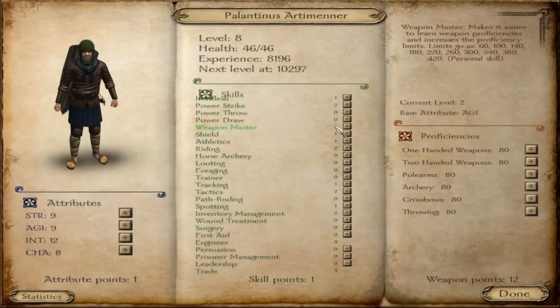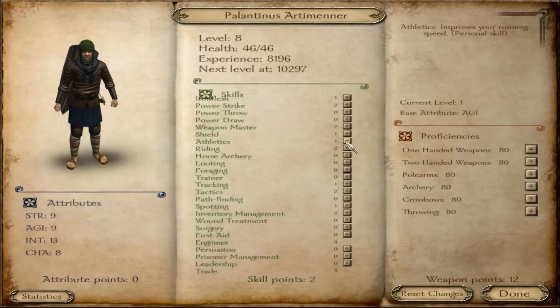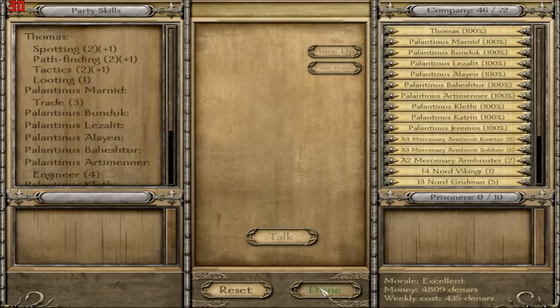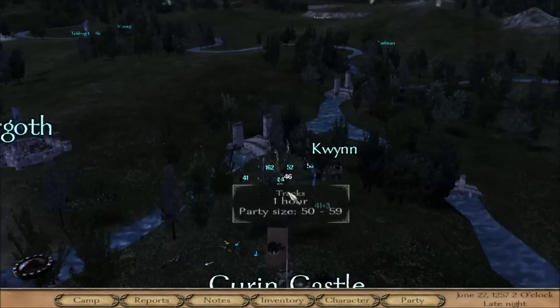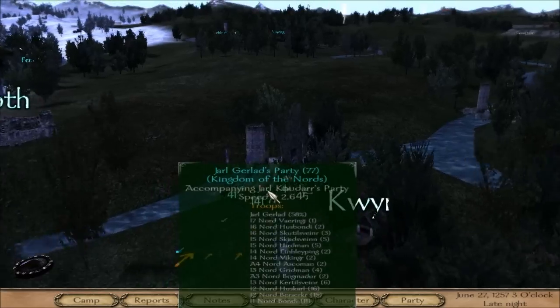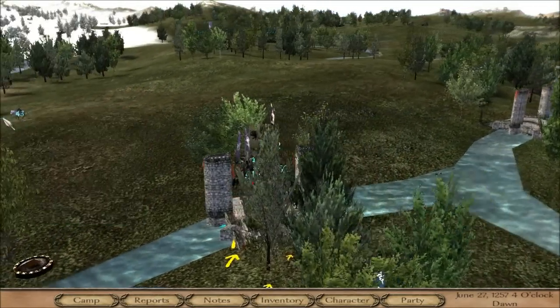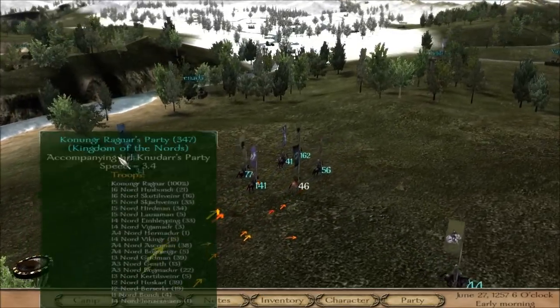You got a new level — let's see your skills. You're good at engineering, let's get some more intelligence, then you can get some athletics and some weapon master. Seems good. Let's accompany these guys here — hopefully we will get a war going. I haven't fought the Sarranids yet so hopefully we will fight them here soon.